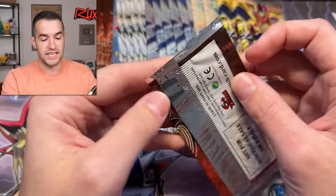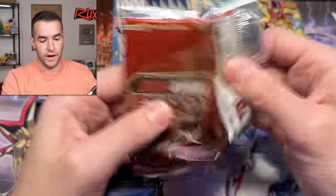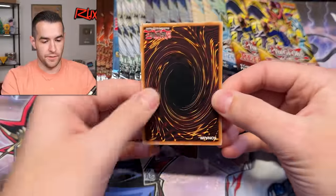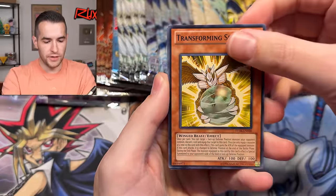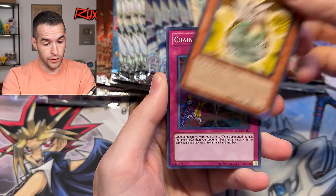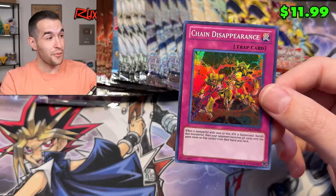Turbo Pack Six could contain the ultimate rare Dark Armed Dragon right now — we shall pull it right now, it shall be done. Right to the back — first foil. Transforming Sphere. This looks like a foil — Chain Disappearance. It is a foil!